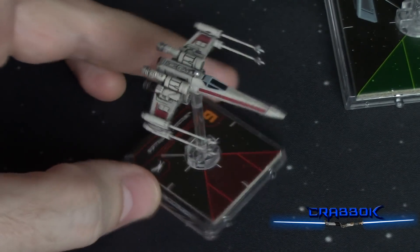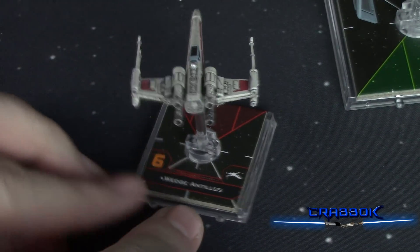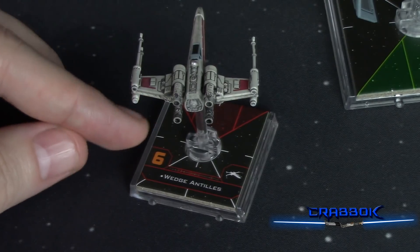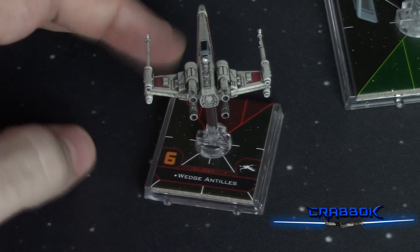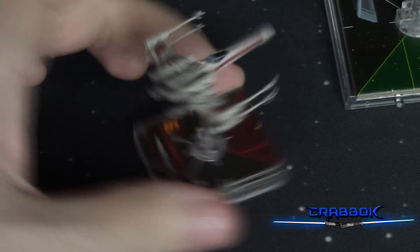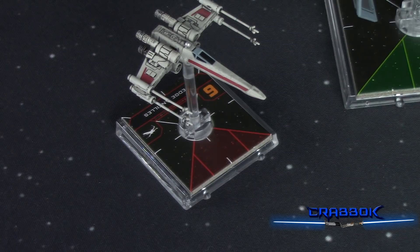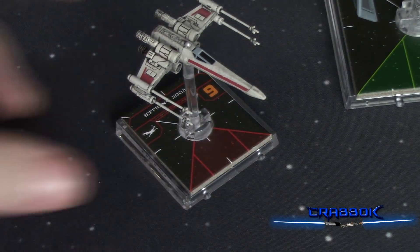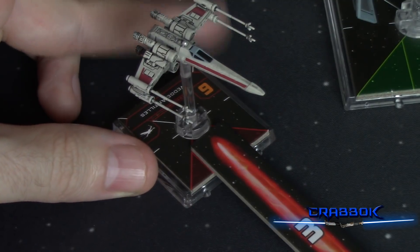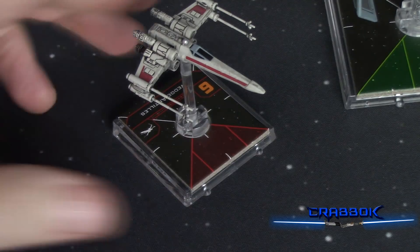Looking at the base, there are several changes to discuss. Ships now have, instead of just a front firing arc, a bullseye arc printed on there as well. The bullseye arc doesn't actually do anything natively, but it is the width of your actual rangefinder. This is used to synergize with other things — there are certain upgrades that will give you bonuses if you're in a bullseye arc.